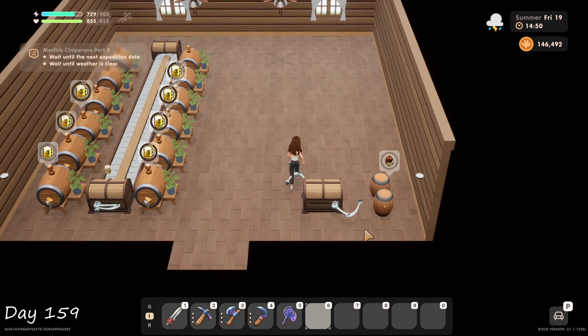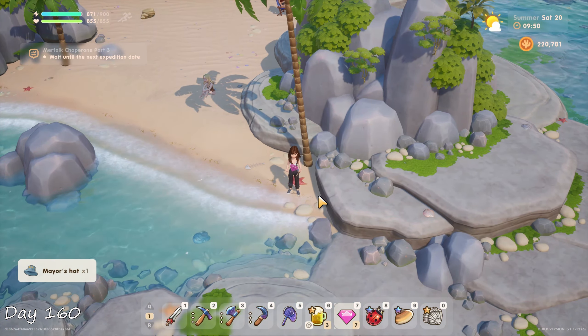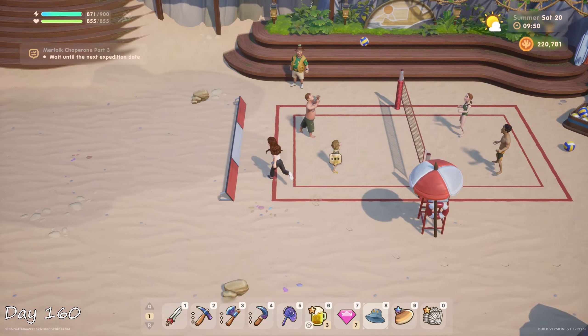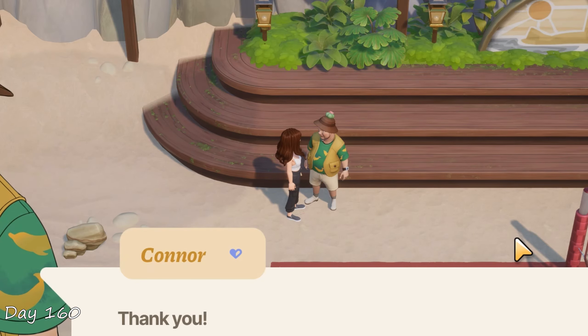On day 160 I found Connor's head at the beach — a quest I got like over a year ago. Oops. Funny enough, Connor is like 10 meters away from where I found it. You couldn't just have picked it up yourself, could you?